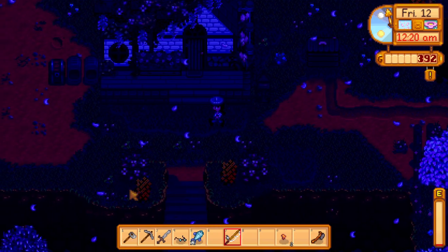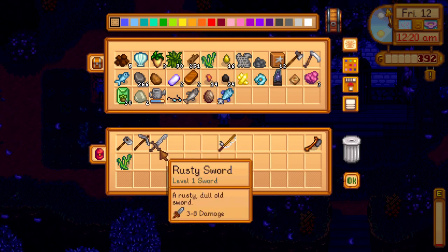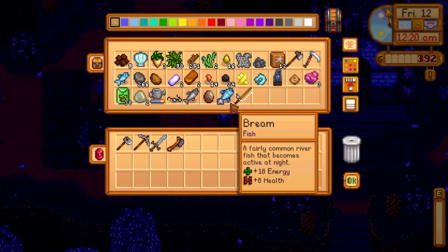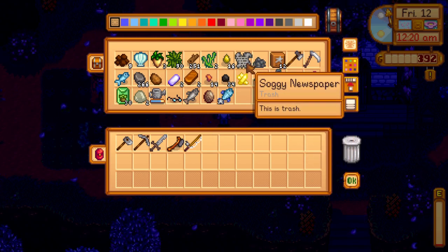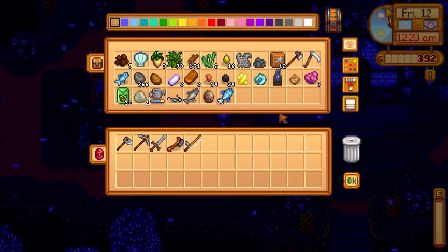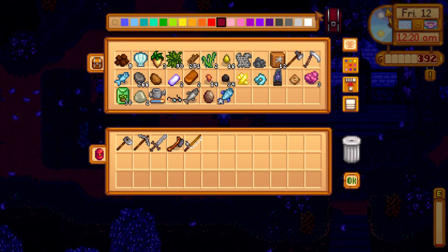I always keep my trash items because later in the game you can make a recycling machine that converts them into gems, wood, and other things. If you get a broken CD, soggy newspaper, or broken glasses, I'd suggest keeping those. You can also get cloth from the recycling machine, which is really helpful if you don't have animals yet and need cloth for gifts, sewing, or your community center bundle.